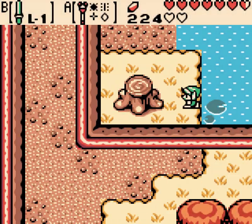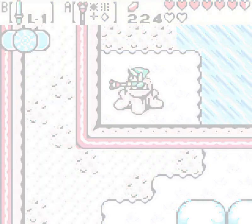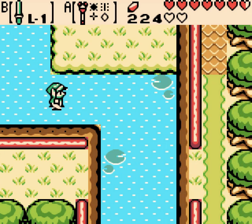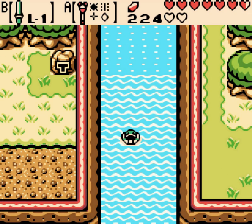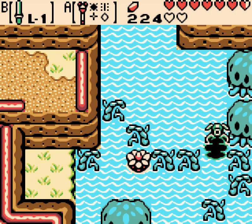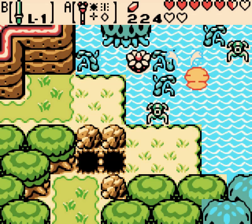Welcome back to Oracle of Seasons. Today we're going to be taking on the Unicorn's Cave, which is surprisingly not very far from where I am, so even though I'm doing some exploration first, we're going to be getting to it pretty quickly. Now that I've got all of the seasons in the Rod of Seasons, I can change this area to Spring, the Spool Swamp, and get that heart piece we saw.